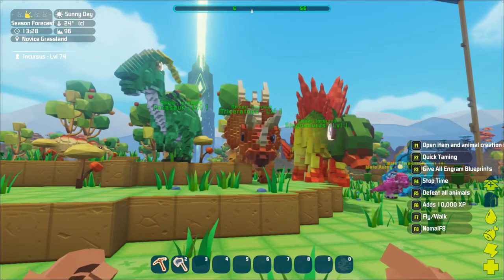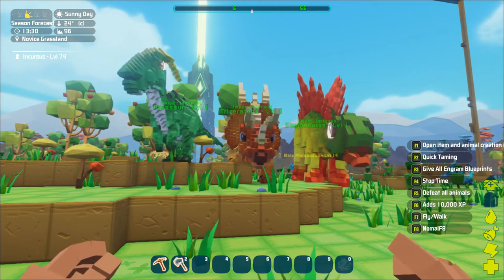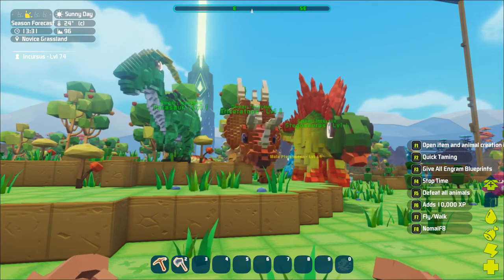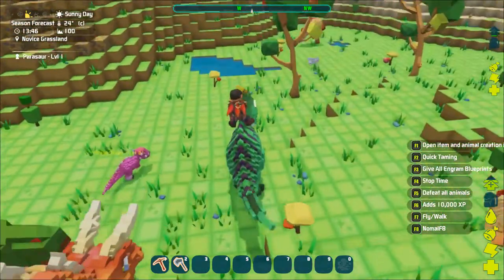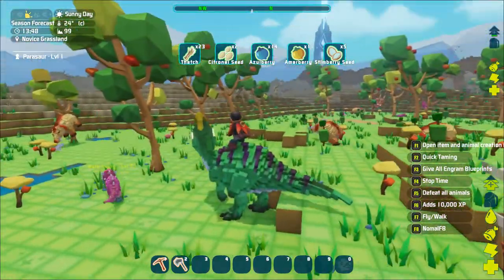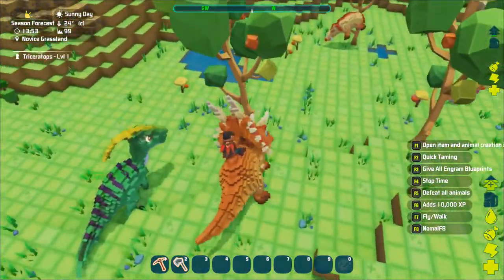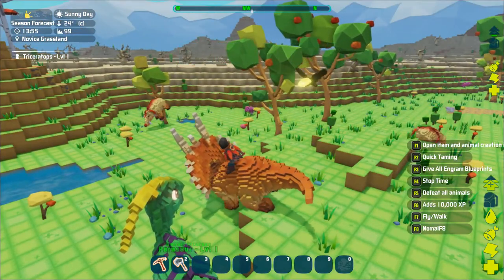Leaving the best for last, or perhaps the most useful of them all, are the Herbivores. All of these guys can be tamed early on, and all of them give increased drop rates of plant-based items. Need berry seeds? Use any of these guys. The Triceratops is the most useful of the lot, as it can knock down trees too. These are literally a required tool for any significant farm.